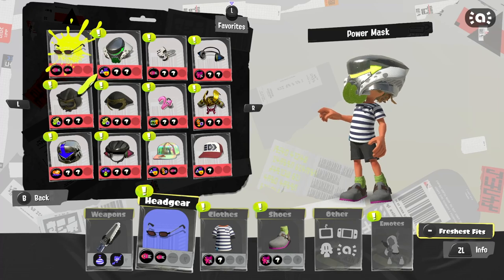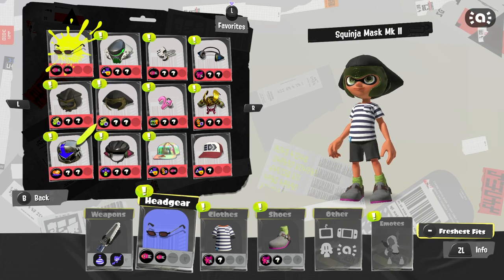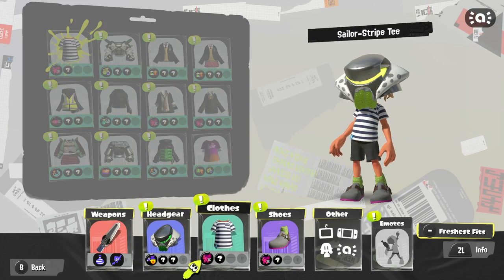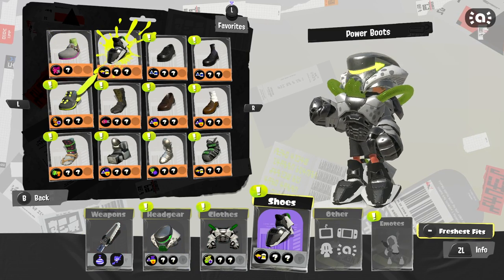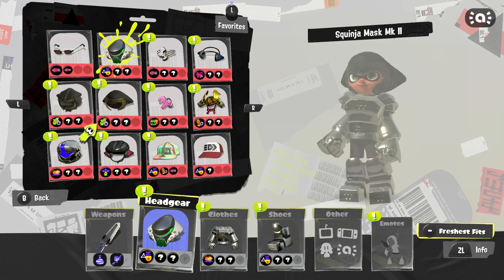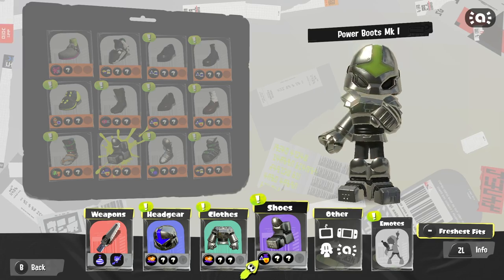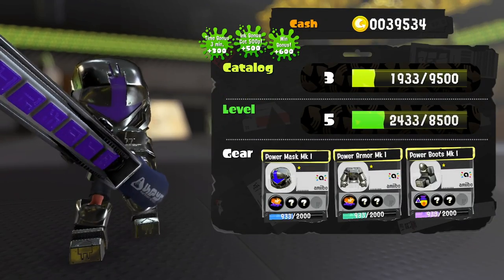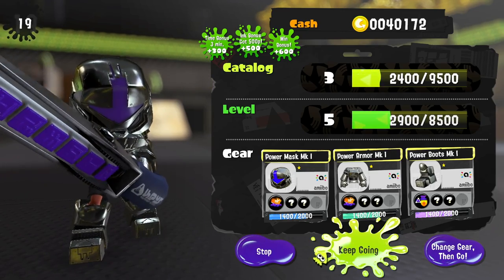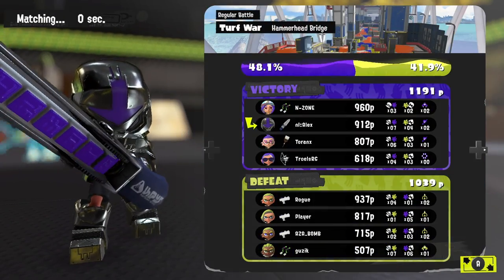Murch can help you get rid of some abilities and replace them with others. When spreading abilities across clothing, the big main ability slot helps the most, and then you have up to three sub slots that don't help as much as the big one but can still contribute. Also keep in mind whether you even need certain buffs — quick respawn is only really useful if you don't get any splats between dying. If you're a support player going around inking and helping others get splats, quick respawn is very useful. Plan out which abilities to equip accordingly.